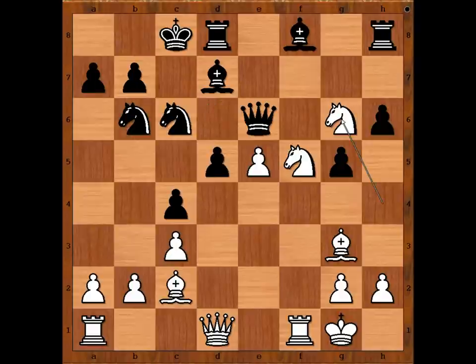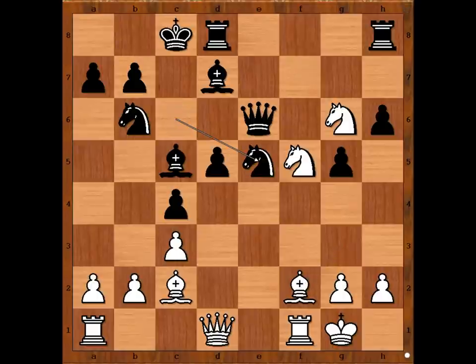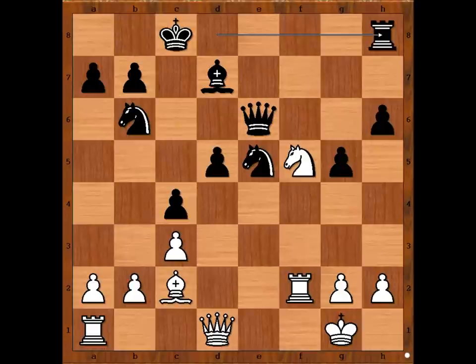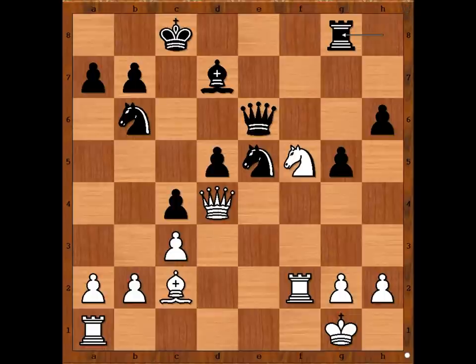Ulf Andersson played bishop to c5. Bishop to f2. Knight takes on e5. Knight takes rook. Bishop takes bishop. Rook takes bishop. Rook takes knight. Knight to d4, pinning the knight. If the knight moves, queen takes rook. Rook to g8. Knight takes pawn on h6. Things are going downhill for black.